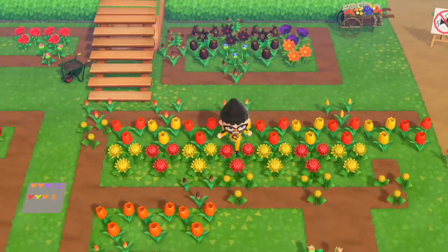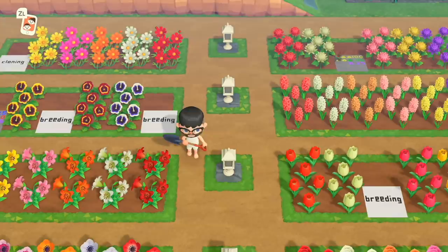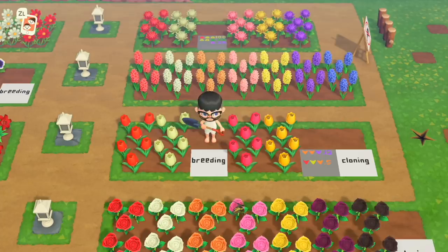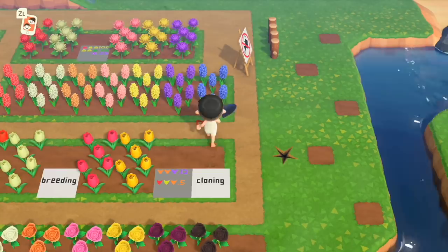Zoe gave me blue roses because I was tired of trying to get blue roses, so I'm no longer trying. I am keeping these island flowers though, because there's a chance they could give me blue and I want to see if that's even a thing for me. I also put down these very plain industrial signs, and I learned that using lowercase letters are usually much smaller than uppercase letters when making signs.